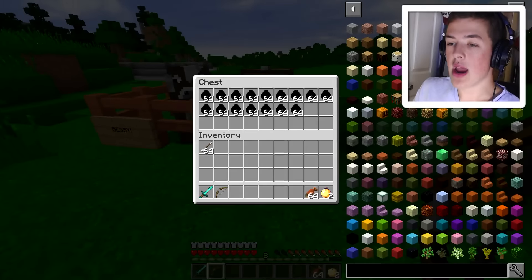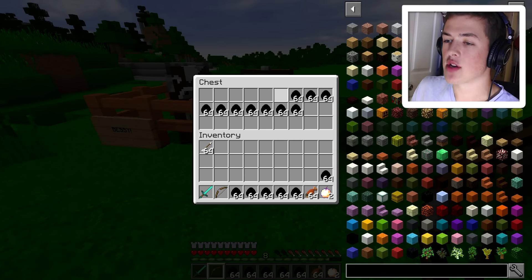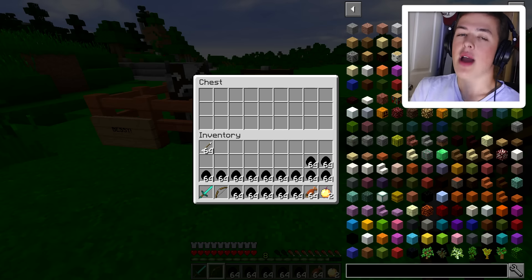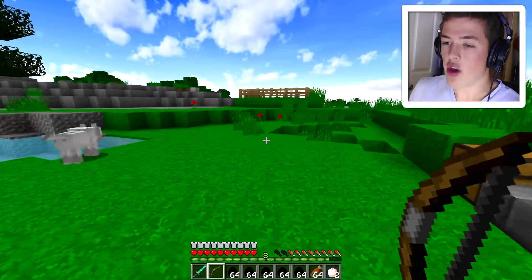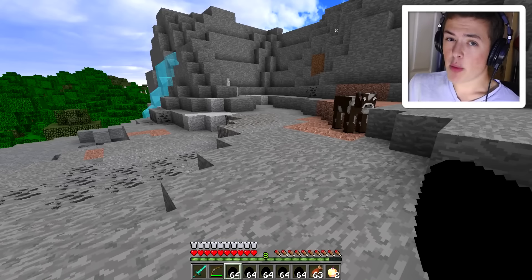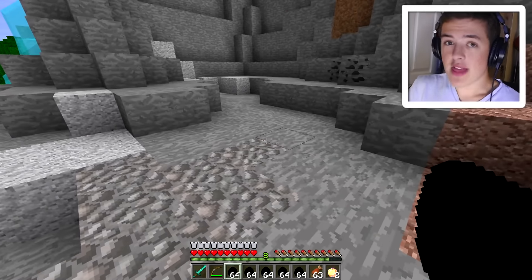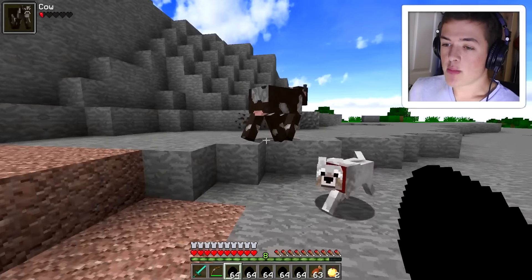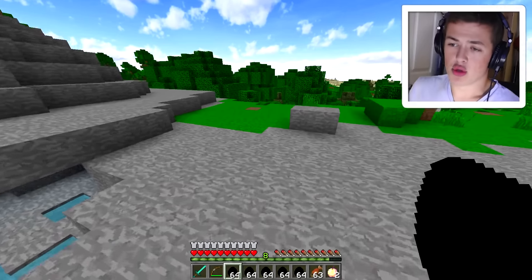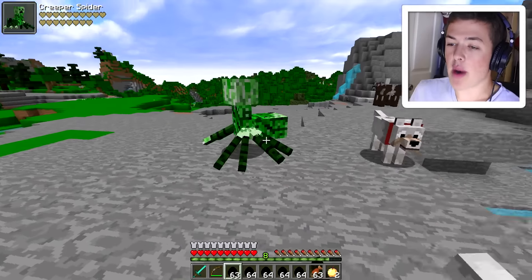It looks like we have a little more than 15 mobs to check out, so let's put them all in my inventory. There we go — nice and easy. Now we're ready to battle. The first one we have here is a creeper spider. The mod is very new, so I'm assuming in a future update you'll be able to craft these mob combos with some sort of item or machine. Anyway, here we have the creeper spider.